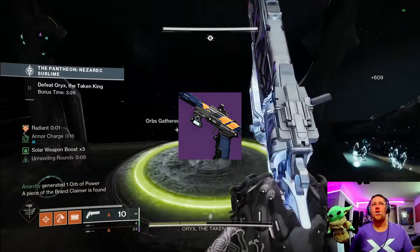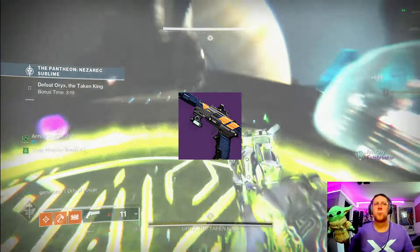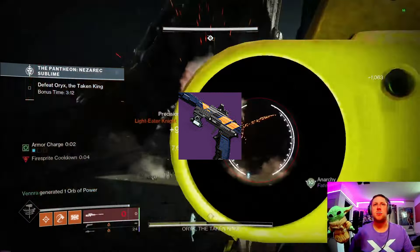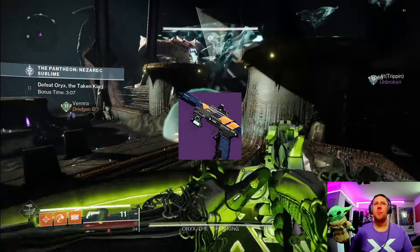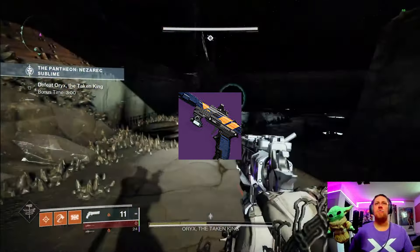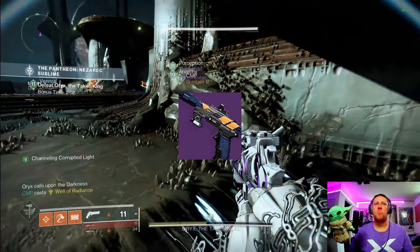Number nine on our legendaries is the Buzzard sidearm — an Adaptive Frame 300 RPM kinetic sidearm. Sidearms are getting that 20% increase against red bar enemies, and this thing has Fourth Times the Charm, Overflow, Kinetic Tremors, and Vorpal Weapon. It has real potential for PvE with those buffs, and people love it in the Crucible too, though I definitely use it way more in PvE.